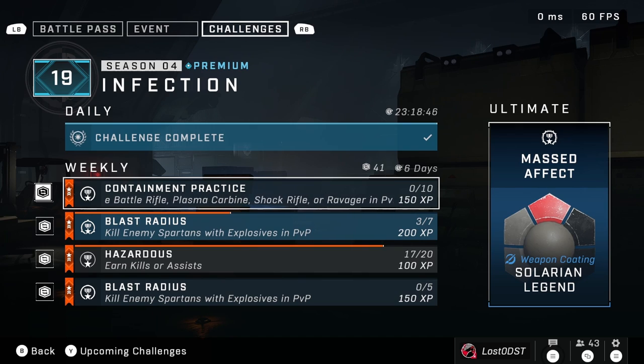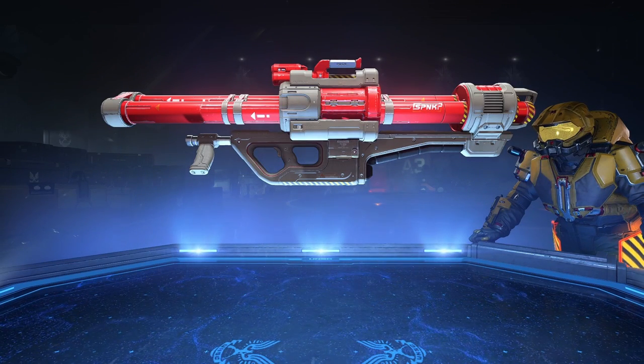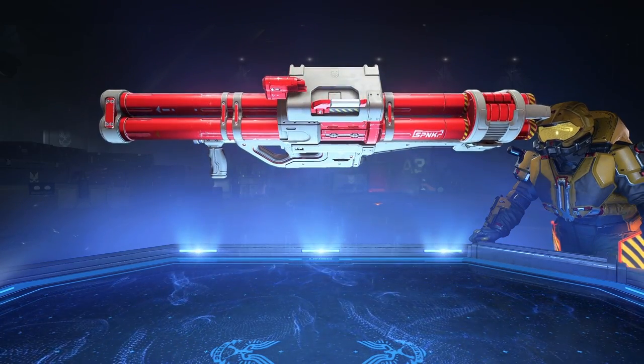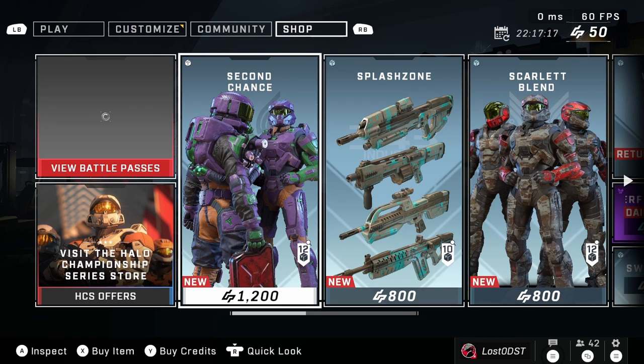Let's take a quick look at this week's ultimate challenge, which is pretty funny because it's a clear reference to something. It's called the Mast Effect — basically Mass Effect — and it's a Mass Effect-themed weapon coating for the rocket launcher. The coating itself is called Solarian Legend. I think the reference to Mass Effect is pretty cool; the coating itself is okay, I would prefer it on a different weapon, but I really like it because of the reference.